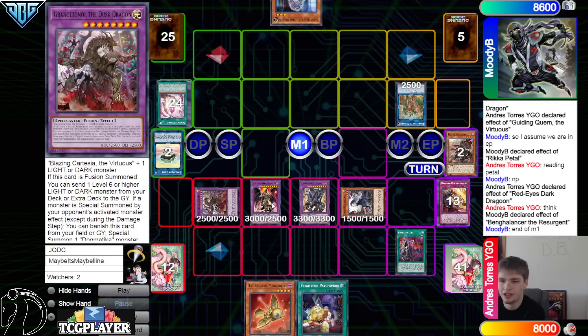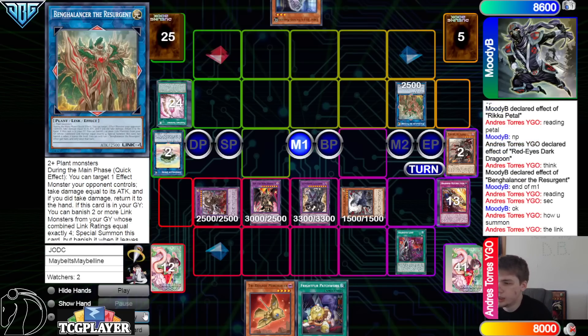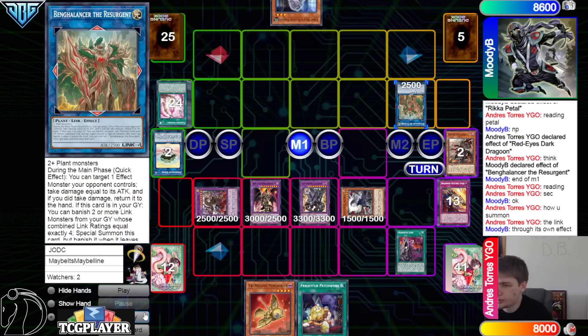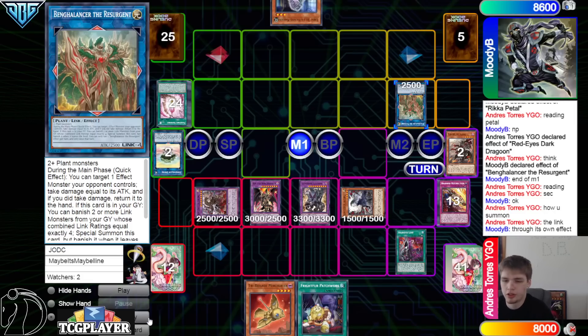You can only use one effect of this per turn, so they can't use the effect to go ahead and bounce. Also, a lot of people don't know this about the Link — it can only target Effect Monsters, so you can't use this to bounce back a Nib token or anything like that.